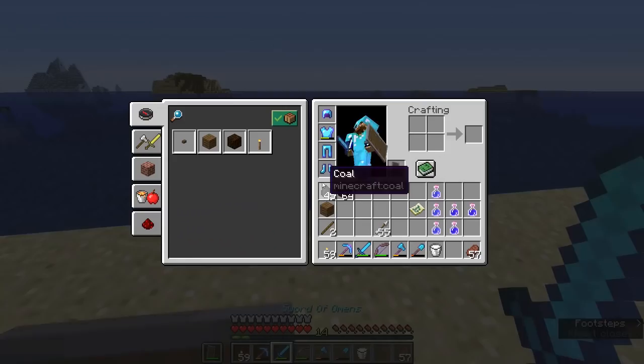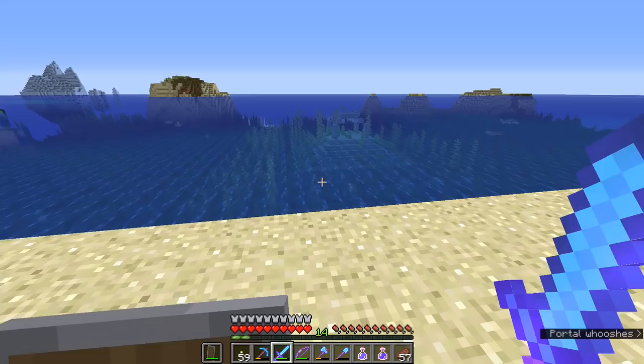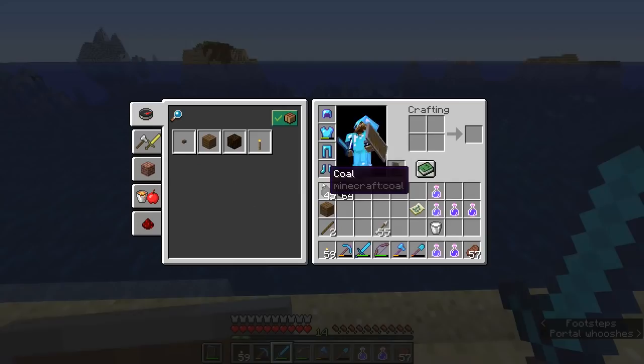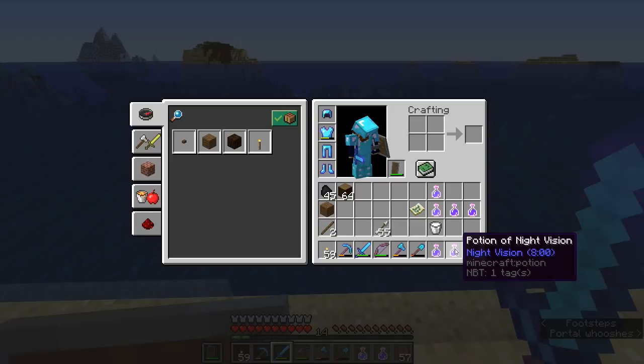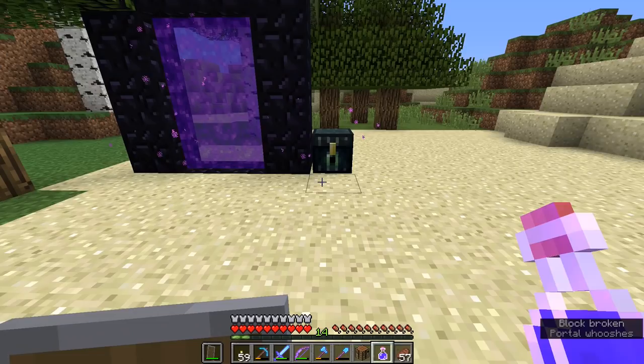We definitely won't need the flint and steel because we're not setting fire to anything while we're down there. I think we are good to go. So I'm going to drink a potion of night vision followed by a potion of water breathing. That way, when I notice the night vision running out, I also know that my water breathing is going to run out shortly and that I should replenish it.